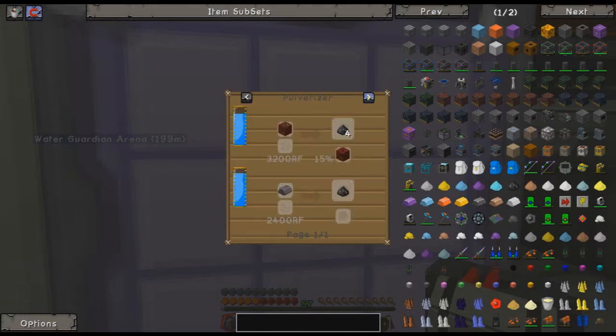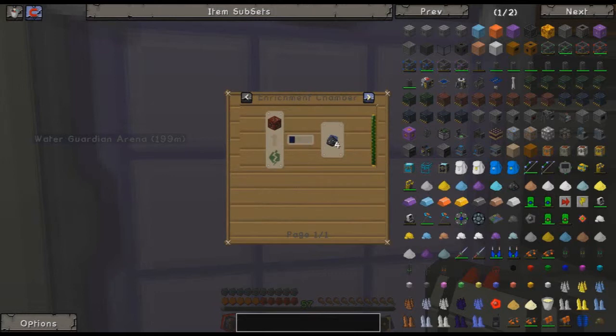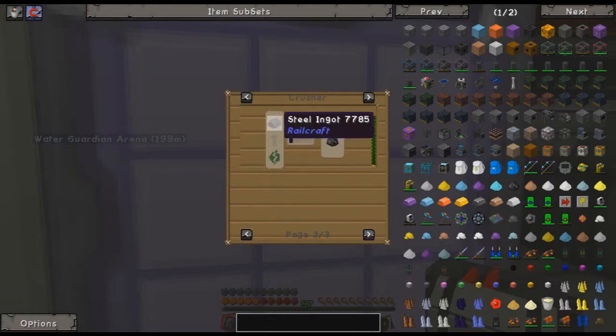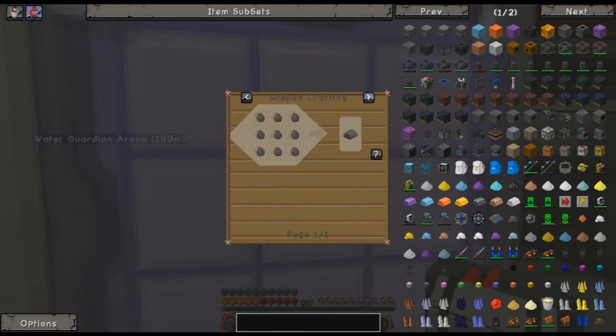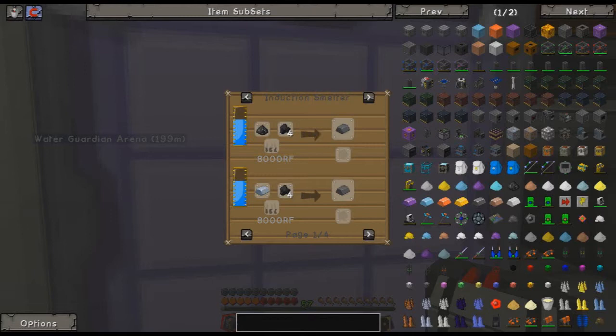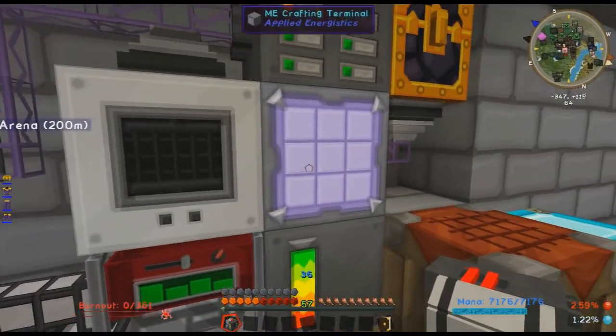I need a simple way to make steel, and it doesn't look like I have it all that well, unless there's something I'm missing. I'm pretty sure there's other types of steel too — there's steel ingots from Railcraft. Iron and charcoal, that seems good. Induction smelter — I made one of those, that should be easy. I have one right here.